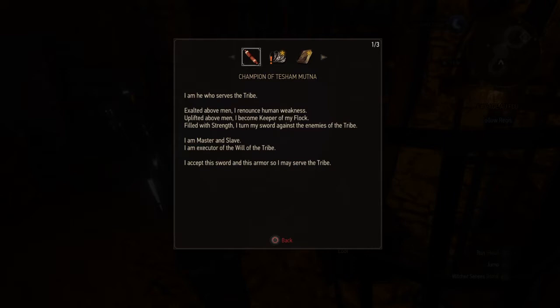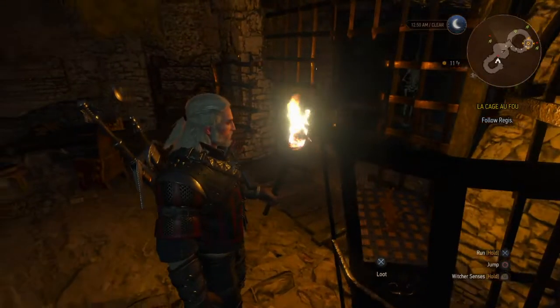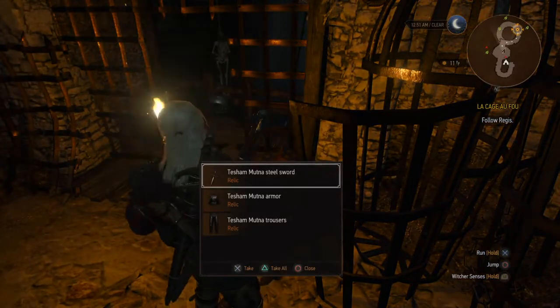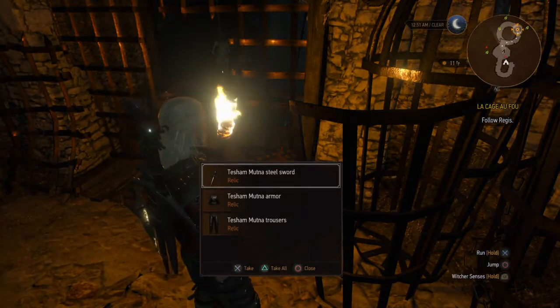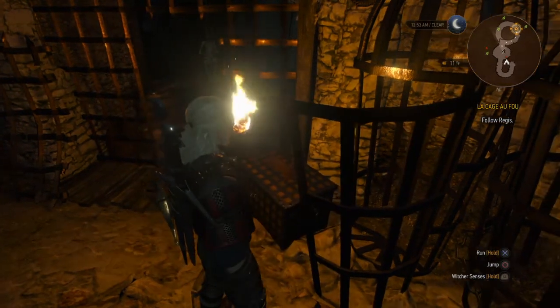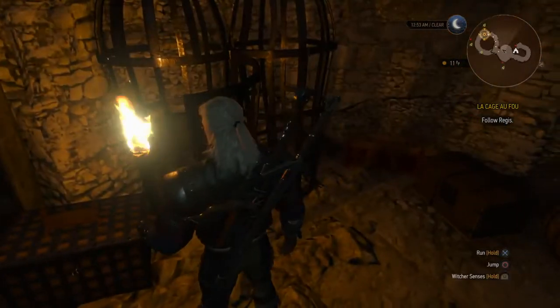Now this scroll is sitting next to part of the armor. It's right there in this chest. There's your steel sword, your chest armor, and your trousers. You're still going to need the gauntlets and the boots. And you also get the mask.